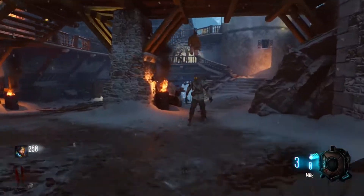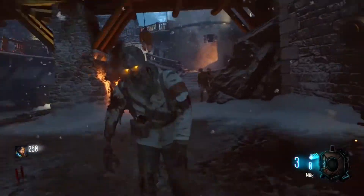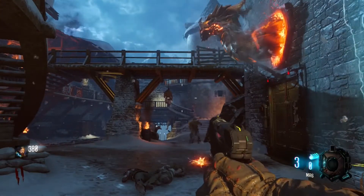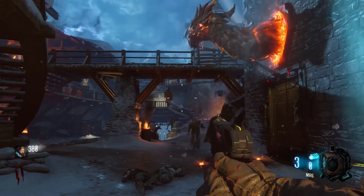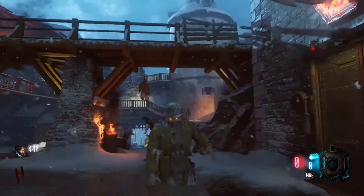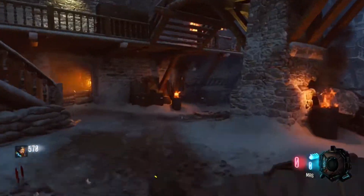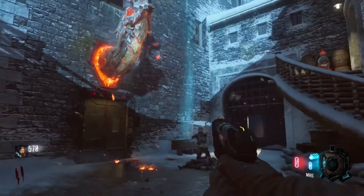Kill the first zombie — I don't care how you kill it. The dragon will activate and he'll light up with fire. You're going to want to kill another zombie. You had to wait a couple seconds before you can kill each zombie. So kill that one, he'll suck it up into the air and he'll eat that up.